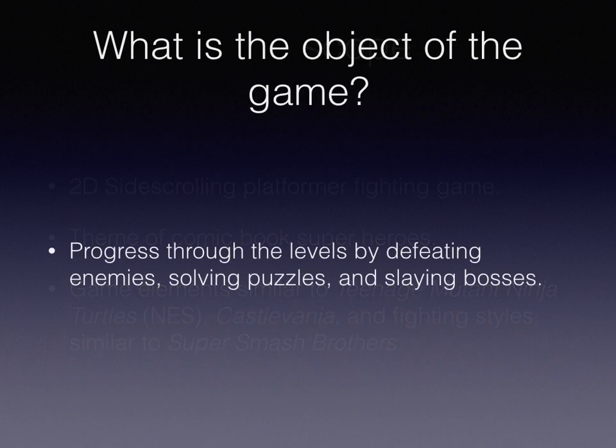What is the object of the game? The object of the game is to get to the end of the level. As you do that, you're going to be defeating enemies, low-level enemies, solving puzzles, and also slaying bosses. Each level is going to have an individual boss. As you progress through the level, you fight enemies, solve puzzles, and overcome obstacles, and then at the end you'll slay the boss. Each level will follow the same similar setup.